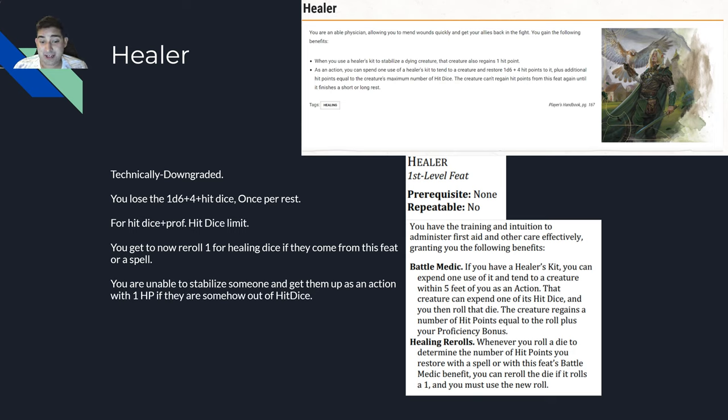You get to re-roll ones on hit dice if they come from this feat or a spell. However, you are unable to stabilize someone and get them up as an action with one HP if they're out of hit dice. This is very bad. If you go to someone and they don't have any hit dice, which can happen because you've been burning them, and you don't have Cure Wounds or a potion, you can't actually get them up. That's why this feat is a technical downgrade.